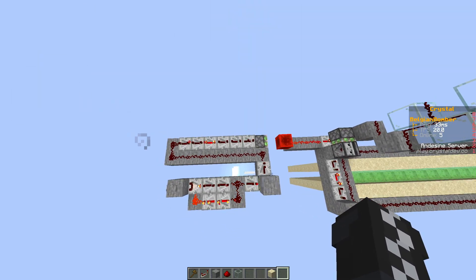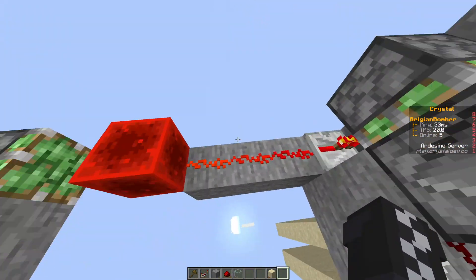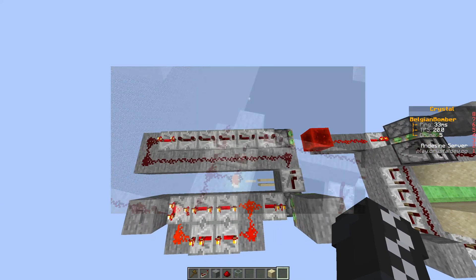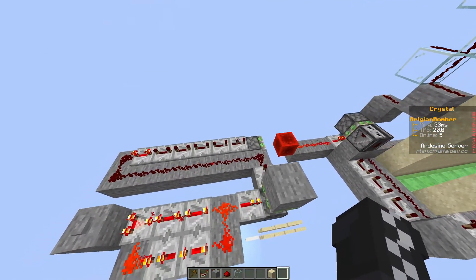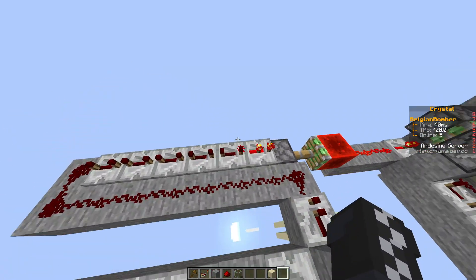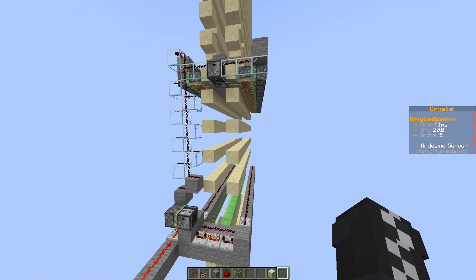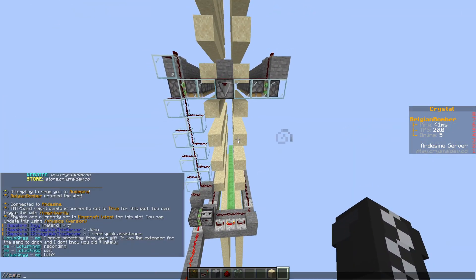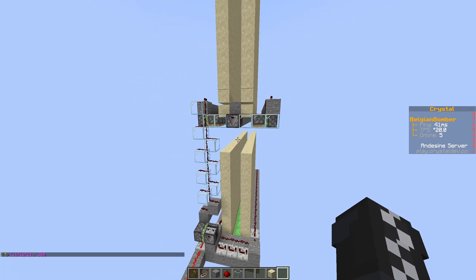This right here is a pulse extender. It gets a one-tick impulse input and outputs a very long signal. I could have done this with comparators the way people normally do, or with redstone blocks next to the line, but I like how easy this one is to manipulate and how easy it is to get different timings on it. And here's a three-second clock. This design — 12 tall and 16 long with two towers next to each other — if I calculate 16 times 12 times 2, that's 384 sand, which is perfect for 1.18.